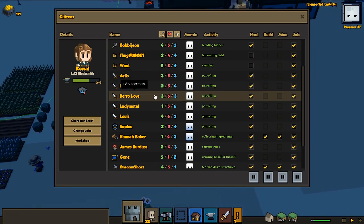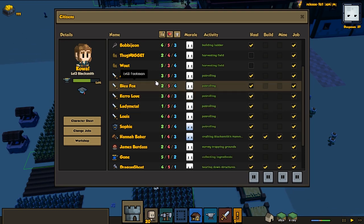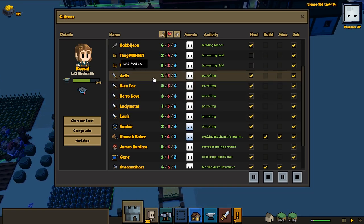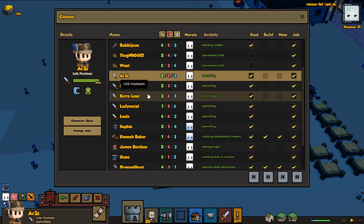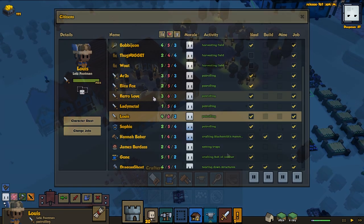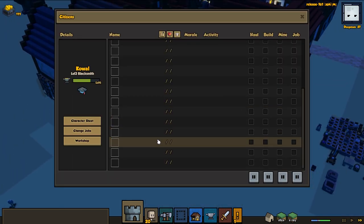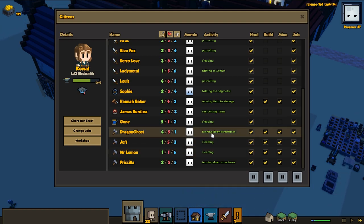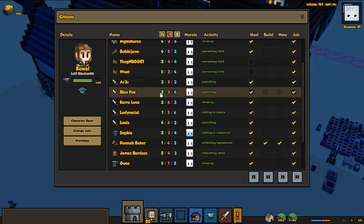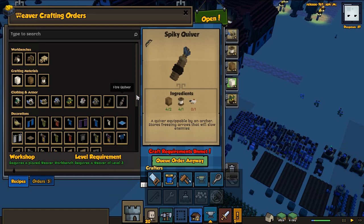I think having two of each class would be pretty good. I like having good footmen, and archers are also nice because they can penetrate armor and you can get those quivers. Looking at the people, I think Ours is probably going to be an archer and Carol Love will be the second archer. They're removing a little bit of scaffolding. I really want to start the next building project but we don't have so many workers now since we expanded our troops.